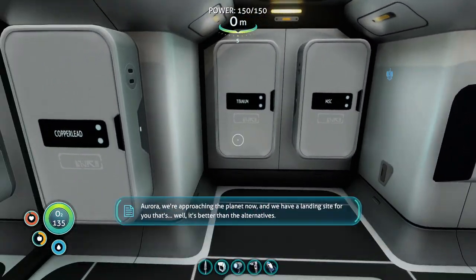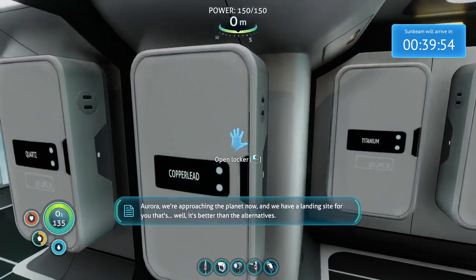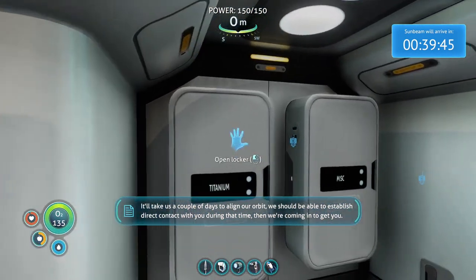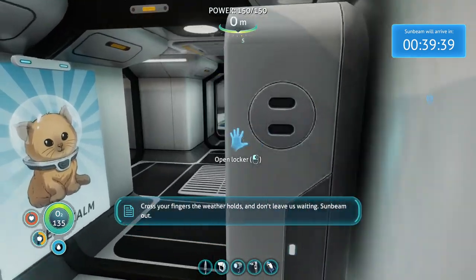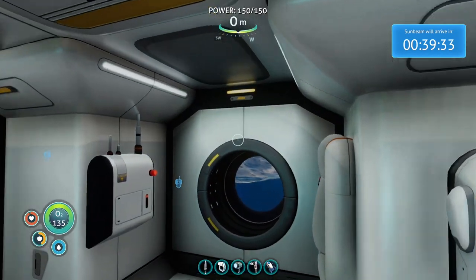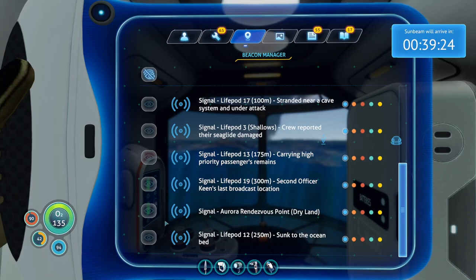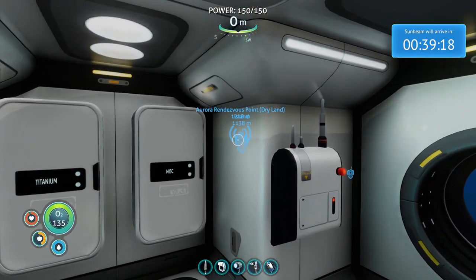Let's listen to the next radio message. Aurora, we're approaching the planet now. We have a landing site for you - it's better than the alternatives. We've sent you the coordinates. It'll take us a couple of days to align our orbit. We should be able to establish direct contact during that time, then we're coming in to get you. Cross your fingers the weather holds. Sunbeam out. Looks like we're getting rescued - that's good, right? Sunbeam will arrive in 40 minutes. Aurora Rendezvous Point - dry land. That's 1,100 meters that way.